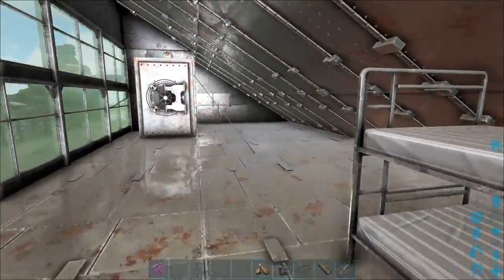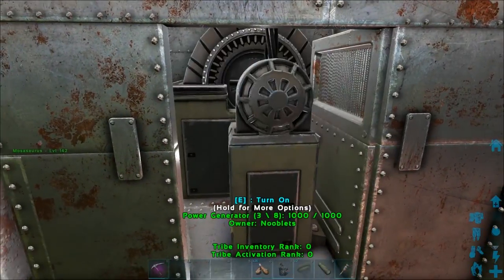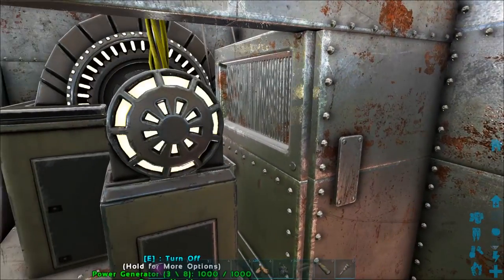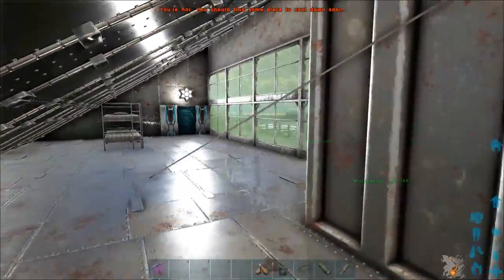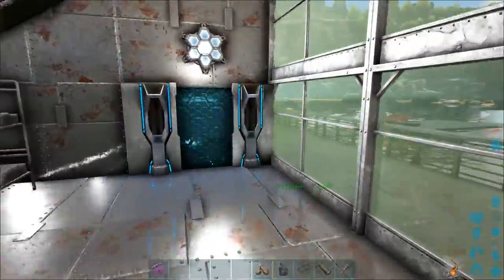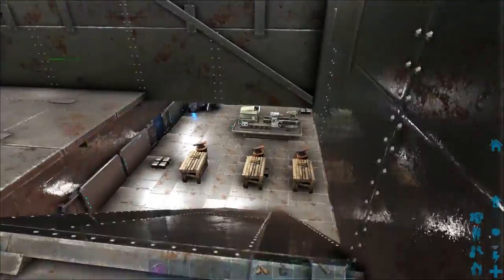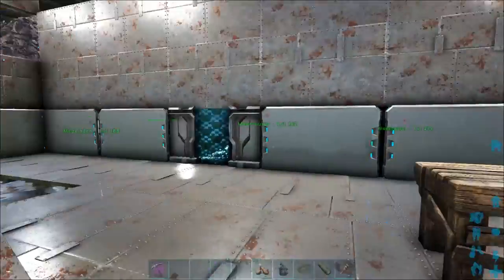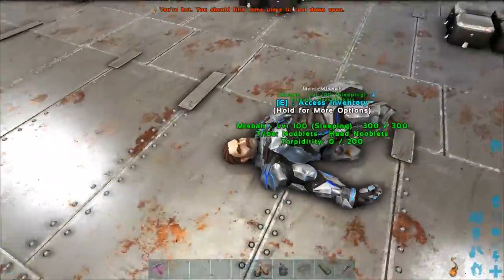We've got a couple of bunk beds where we spawn. There's another vault — I've put a backup generator in there just in case we need one. It's not linked to anything at the moment because the tech generator does a really good job. From here we can go back down and we're back in the crafting room — Muspa must be fast asleep.